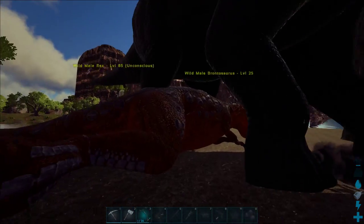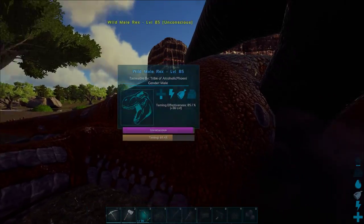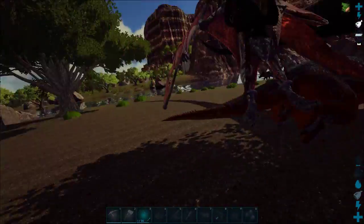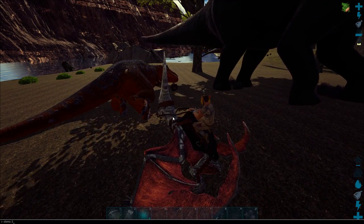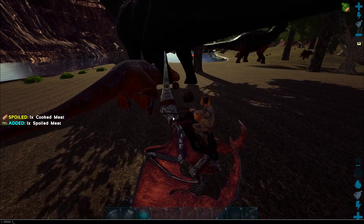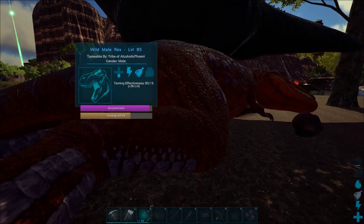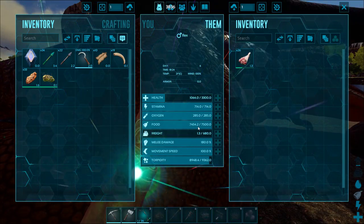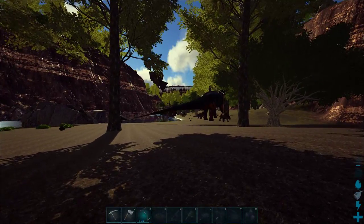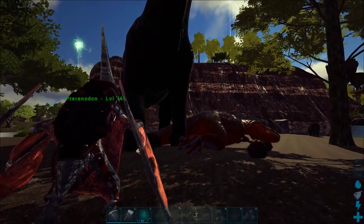I really wish this Bronto would get off my tame. This Rex is taming actually decently fast — 69% in one shot, that is great. Let's do slow-mo 20 quickly. The Rex should be pretty close to waking up — I think it's 50 food that it does. Yeah, it's super close. There's lots of Trikes around here, man — there's no shortage of Trikes if you want a Trike. This Bronto is driving me crazy though.